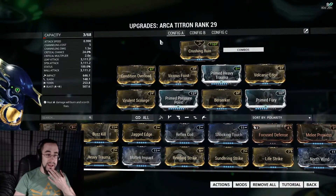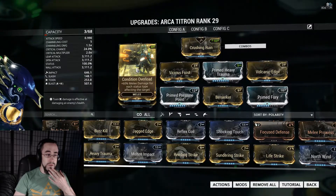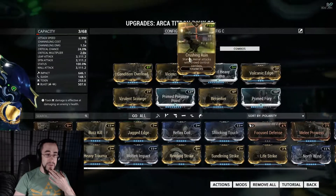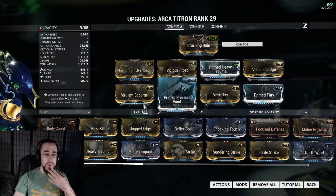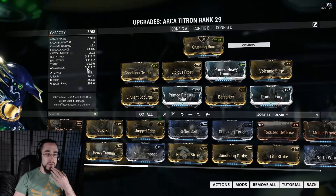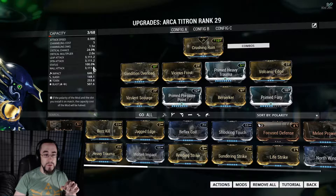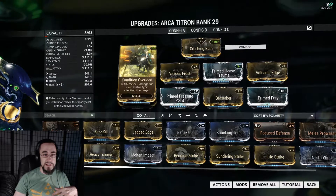I have Crushing Ruin and Condition Overload. As you can see, with just three out of four of the dual stat mods, you can get to 100% status chance. That actually gives you a little bit of wiggle room with certain things, and I'll show you what I did with that.